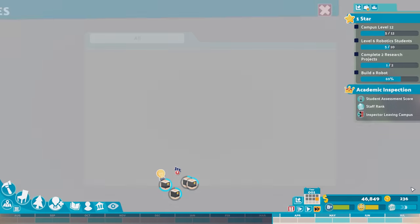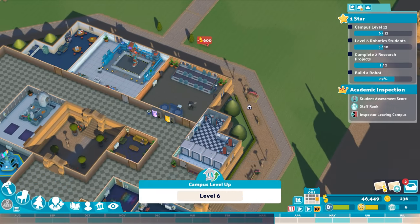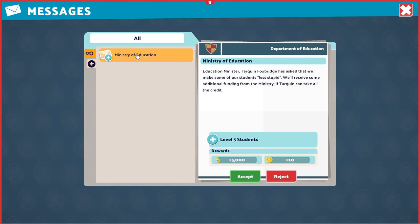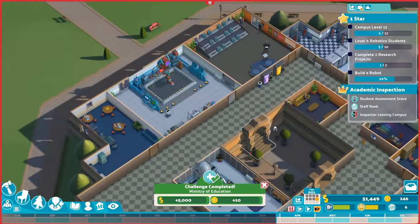In the bottom right you'll see notifications — some are requests from students asking for specific things. For example, a student really wants a love bench placed somewhere. Meeting student needs can earn you a little extra money or prestige. We also have the Minister of Education visiting to evaluate level 5 students — if we have enough, we'll get money and a special token called Kudosh.